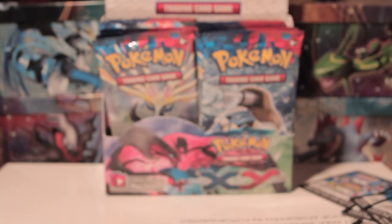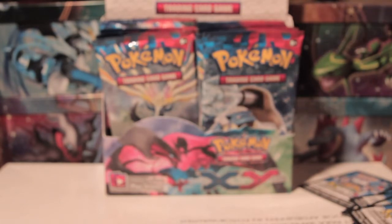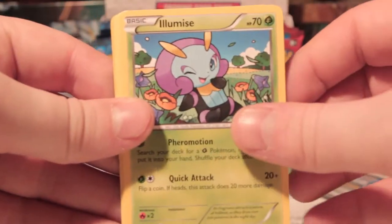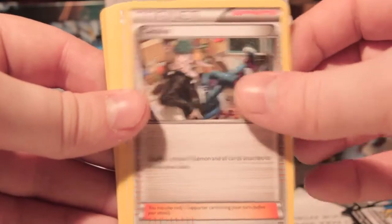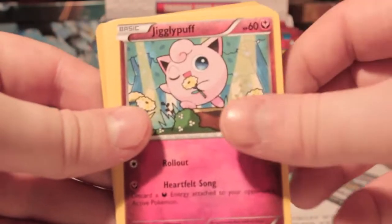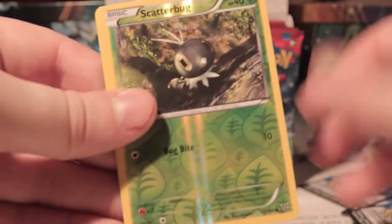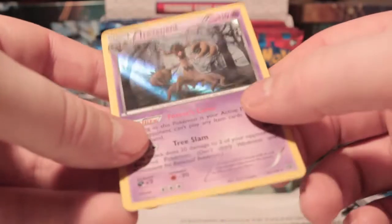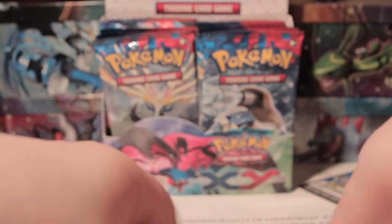So we'll go to eight packs for this part and then split to another video. So we've got Muscle Band, Flabébé, Cassius, Doduo, Pumpkaboo, Jigglypuff, Slugma, Honedge, Scatterbug Reverse, and the Trevenant Holo. Nice — another playable holo. That's great.